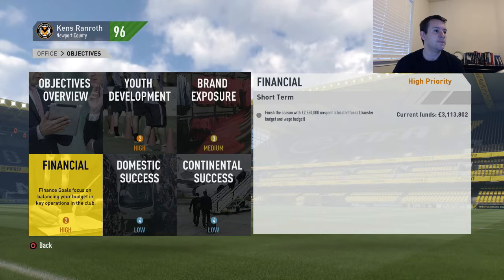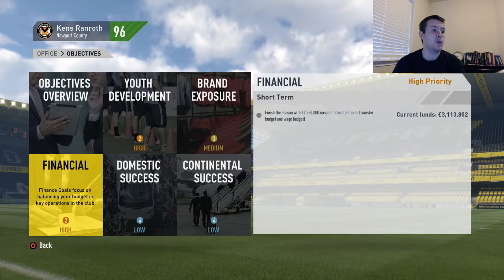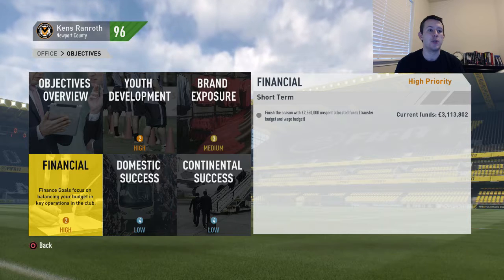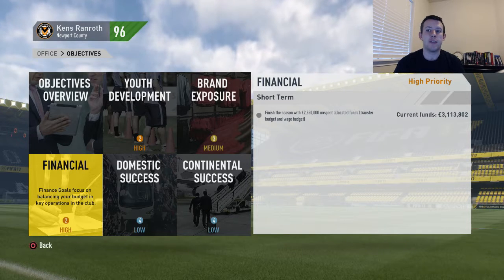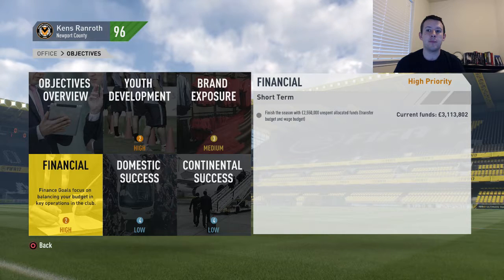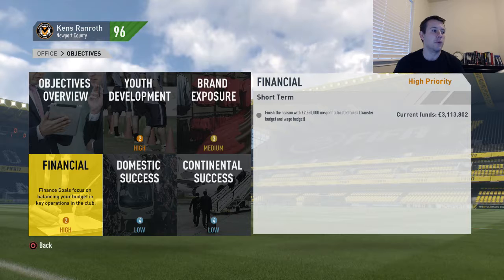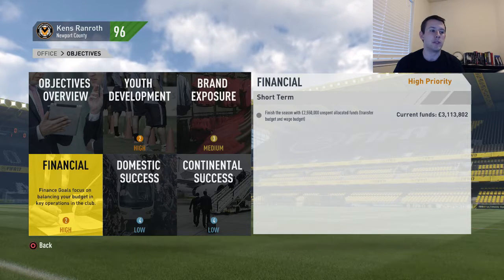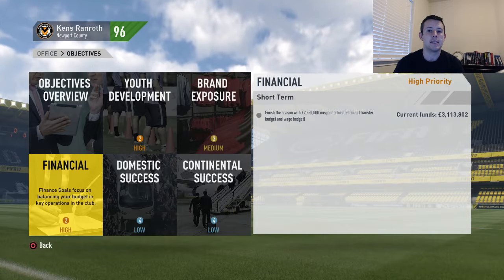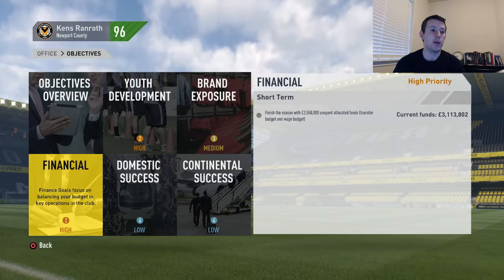Financial — same one as last time. Finish the season with 2.55 million unspent allocated funds, and that just counts your transfer budget and your wage budget. Currently we're sitting above that, but I'm looking at someone to bring in via transfers. I really want to bring some players in to work on that youth development goal and get in some more talented players. I am very happy that there's no wage cap business going on.